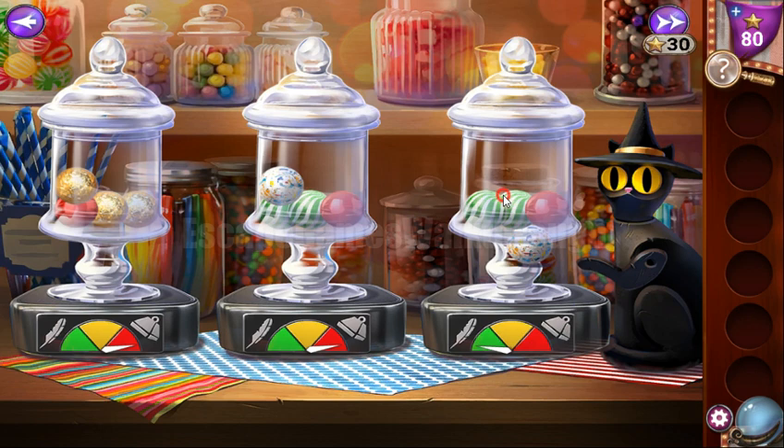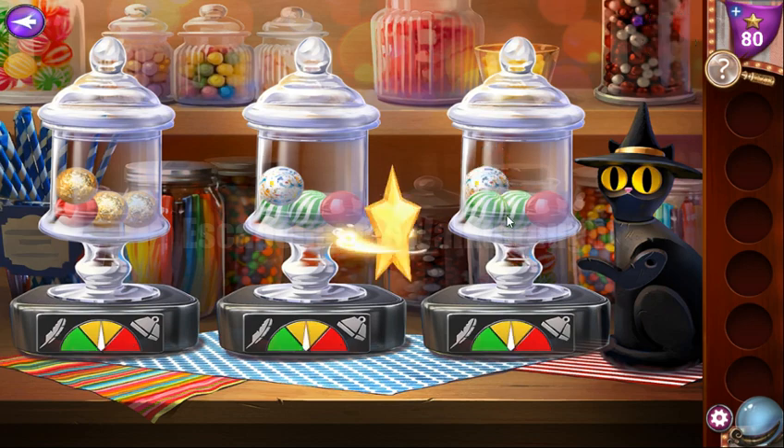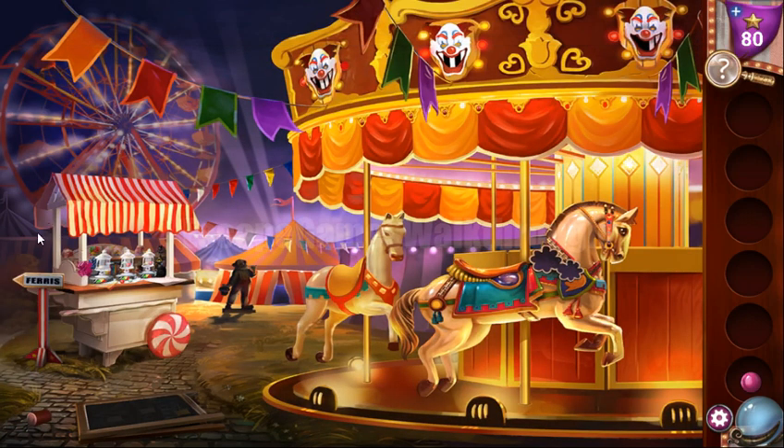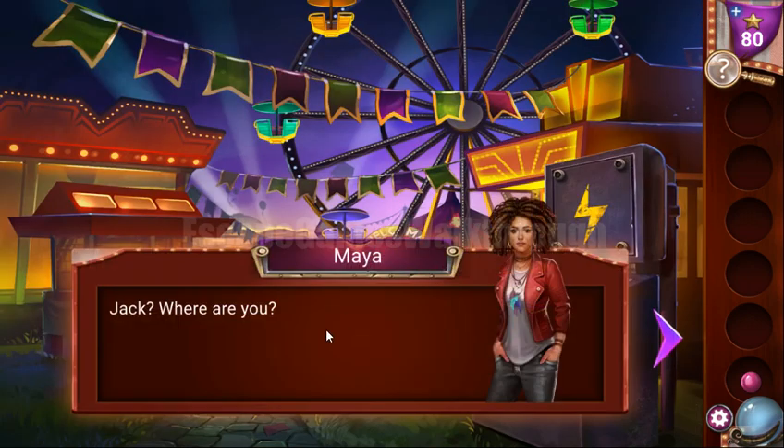And two green, white, and red here. We have balanced it and got the gumball from the cat's mouth. Now let's go further to the ferris wheel.